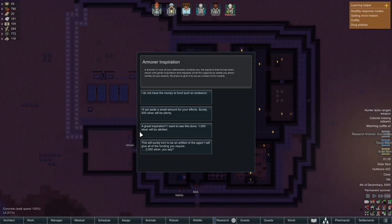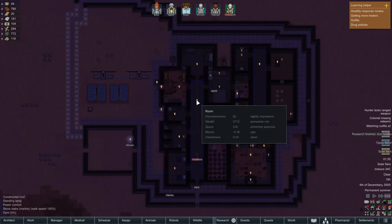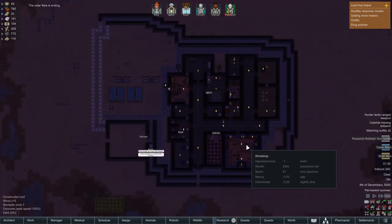An armorer in one of your settlements contacts you - okay, so this is part of empire. He explained that he has been struck with great inspiration and requests silver for supplies to create armor worthy of your empire. He plans to give it to you as a token of his loyalty. Well, unfortunately I don't even have 500 silver, so we're going to have to turn you down, Mr. Armorer man - we do not have the silver to do anything with that.